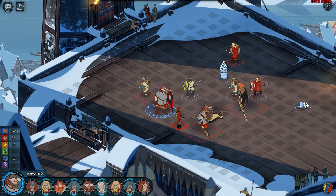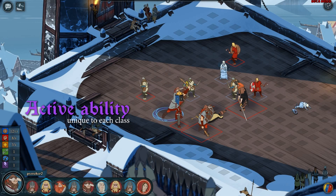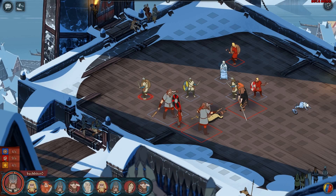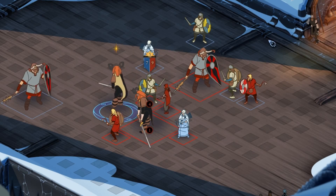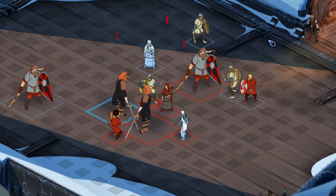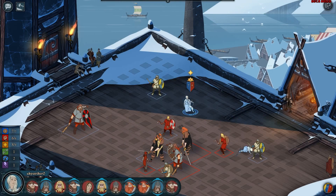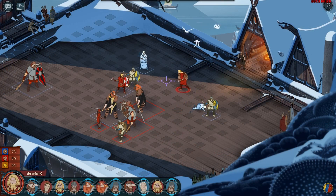On top of this, each class has an activated ability designed specifically to interact with their passive ability and the other classes on your team, to create an almost limitless array of deep and layered strategies. The Warhawk uses Tempest, hitting multiple enemies, causing a chain reaction of destruction in his wake if played smartly. The Sky Striker can secretly trap a tile, causing her arrow to strike anyone who walks through it, ending their turn.